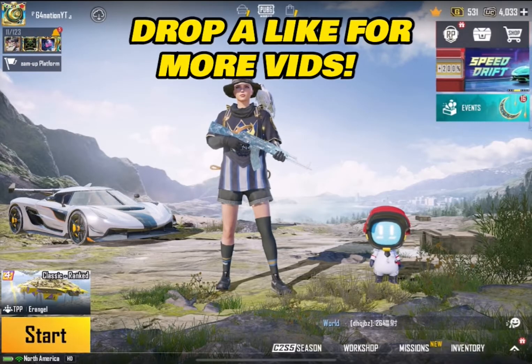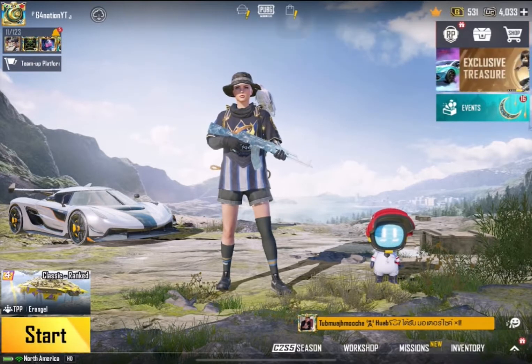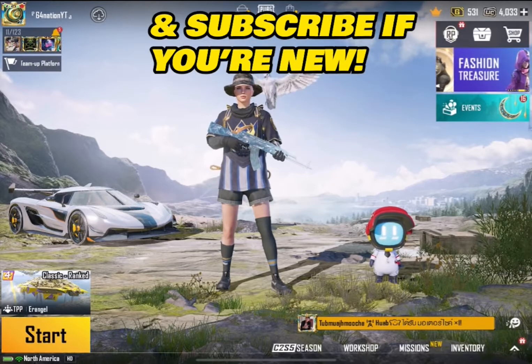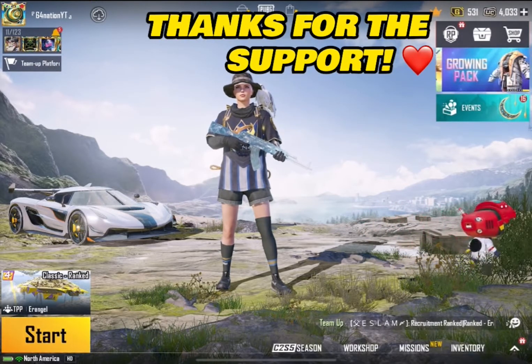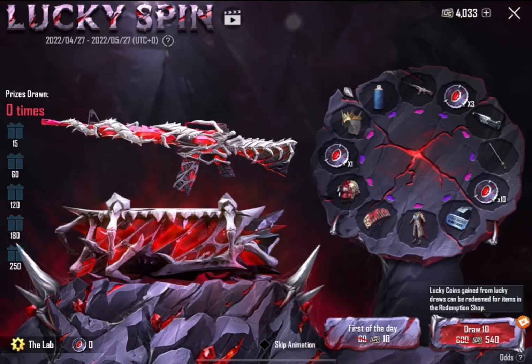What is up guys, your boy Links here — we're back again today with another crate opening, it's been a while. We got sponsored a little bit of UC, let's see if we can try our luck. Today we're going to be trying to spin for the M16 Skeletal Core.